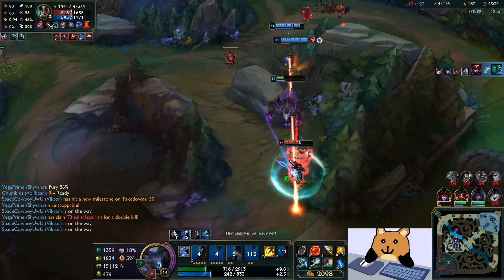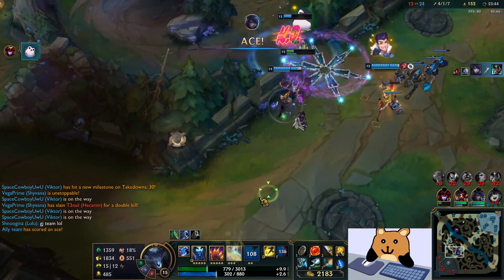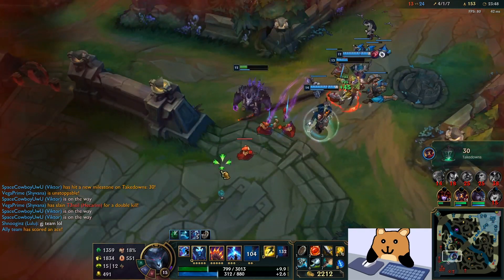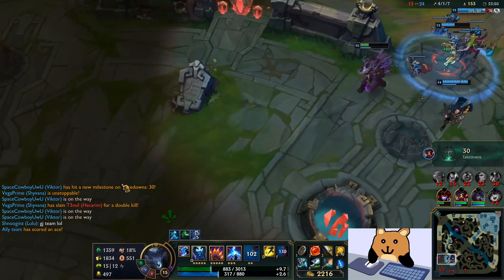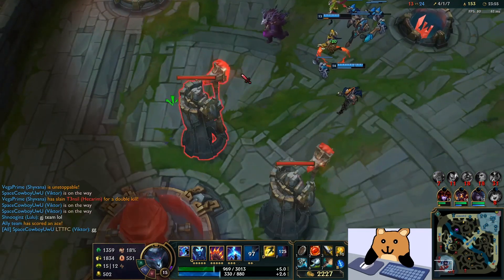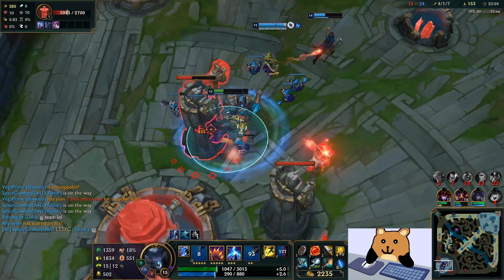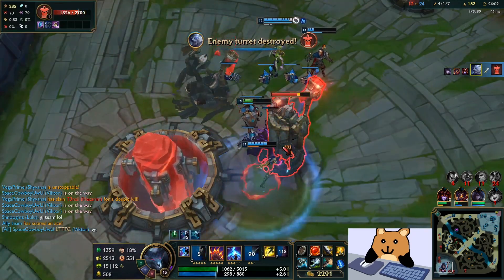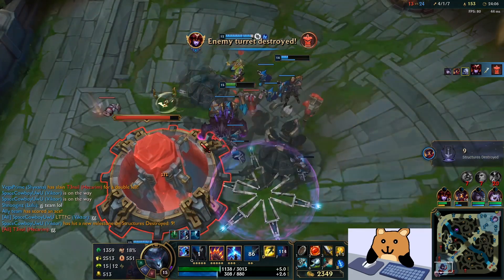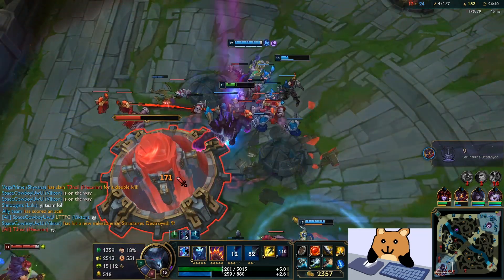Yo, what up baby — we got the Frozen Mallet, what you gonna do! That's what I'm talking about dude — the slows are just insane. We basically goomba stomped that Yasuo, or we would have if he didn't have the ult in there. But yeah, that's gonna be the game — hopefully you guys enjoyed. Make sure to play Volibear the right way, the Chumbles way.